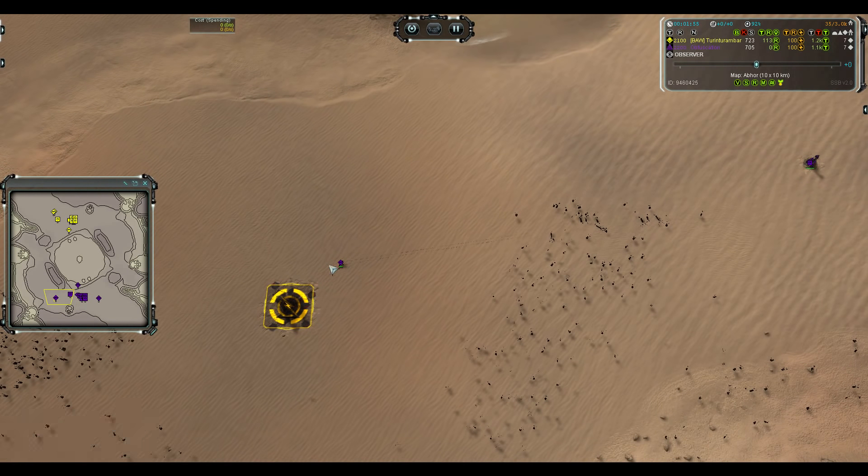Blood Deer has quite a few units on the left side and Turin is immediately reacting — he doesn't have enough units here to defend. Turin moving into the middle with his ACU, Blood Deer still building more factories. Quite a slow start to this map because there are a lot of resources to grab. Still a very passive opening from both players — we didn't see any labs or anything, only one bomber that wasn't very early either.